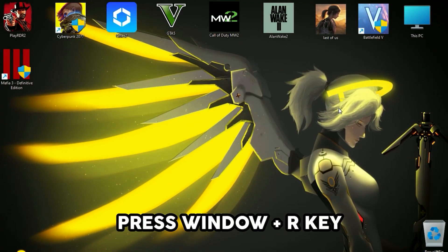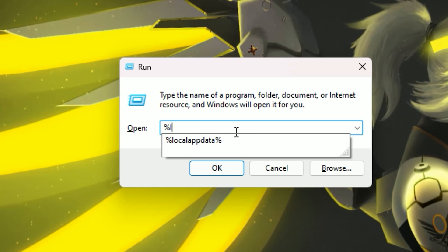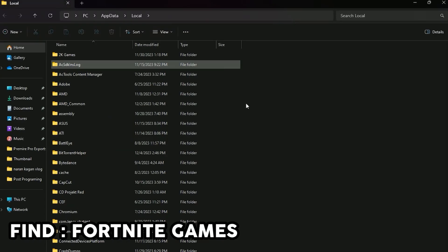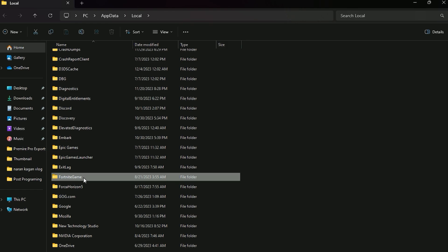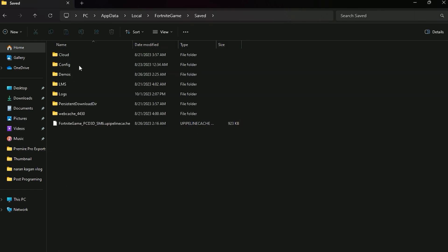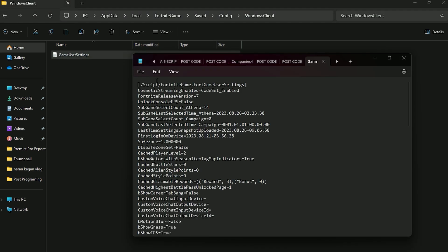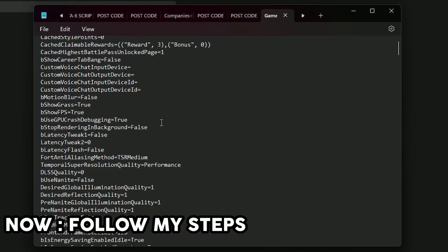First of all, you need to press Windows plus R key. Now type here 'LocalAppData' exactly as I do. You will find here the Fortnite games folder. Go for it, then go to the Save folder, then Configs, then Windows Client. Now double click on Game User Settings and follow my steps carefully.